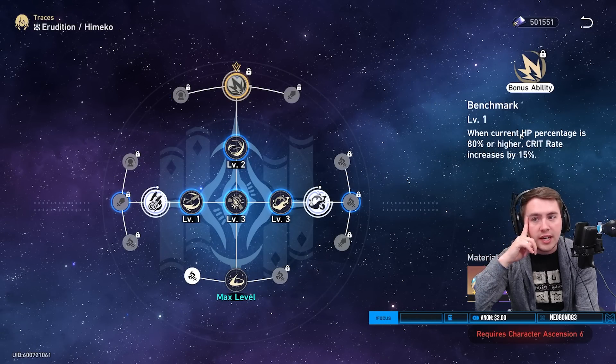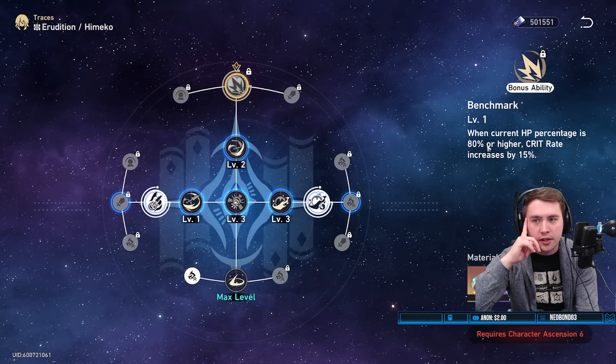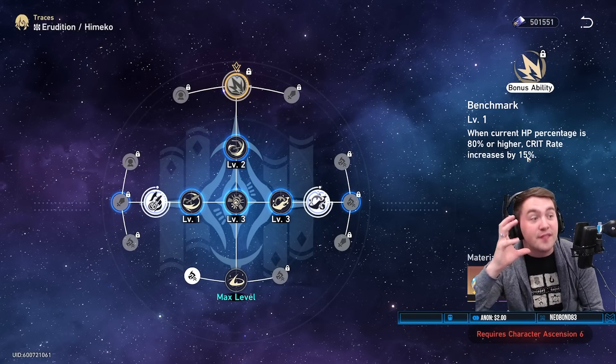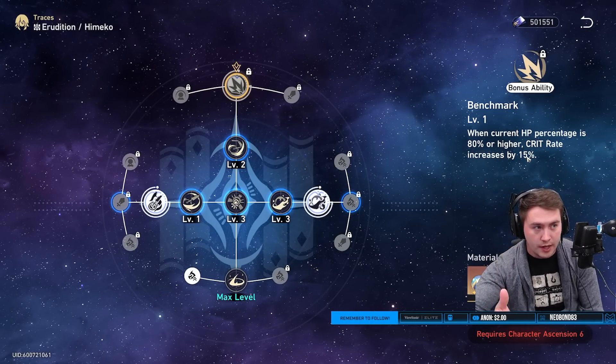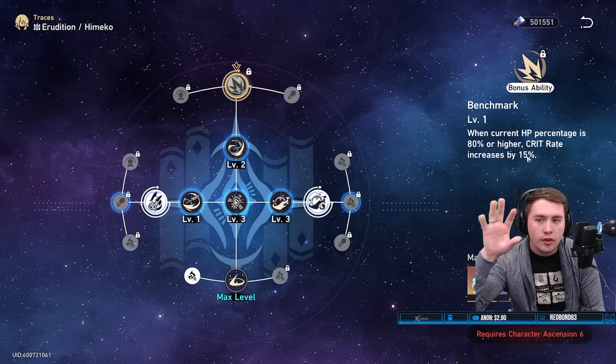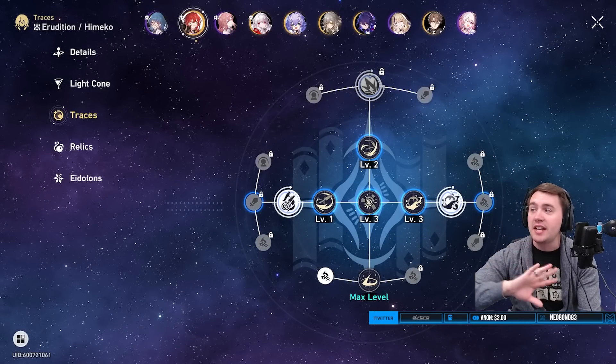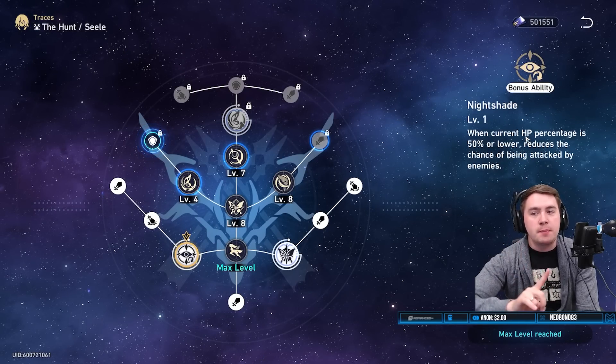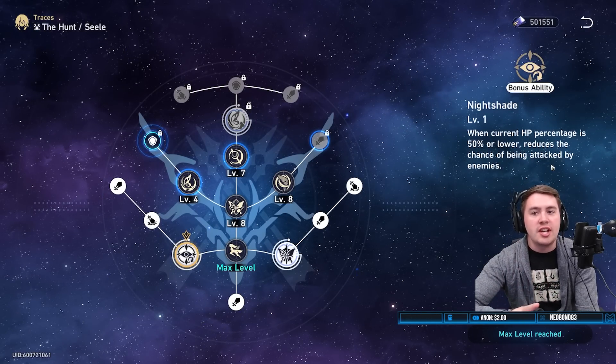Check this out — when current HP percentage is 80 or higher, your crit rate is increased by 15%. That is like five good rolls of crit rate thrown onto your kit. Now let's take a look at her trace: when your HP percentage is 50 or lower, there's a chance that you don't get attacked.